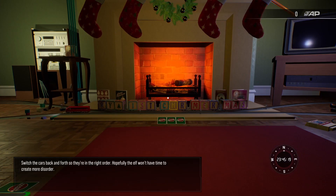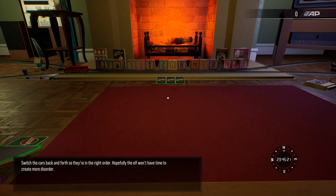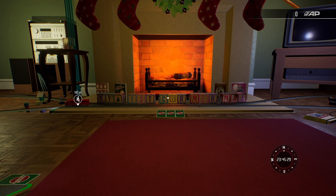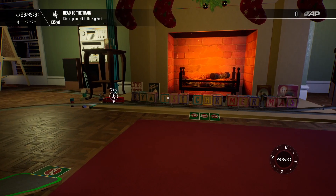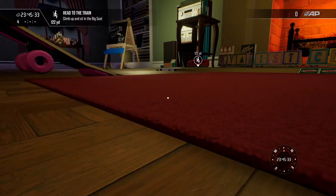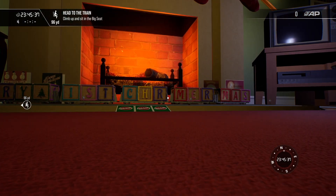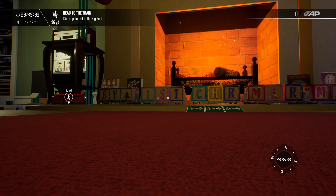The in-game instructions say: 'These blocks don't say anything useful — please move them around so they say something truthful. Switch the cars back and forth so they're in the right order. Hopefully the elf won't have time to create more disorder.' So it looks like we're going to do some switching and put these blocks in the correct order.